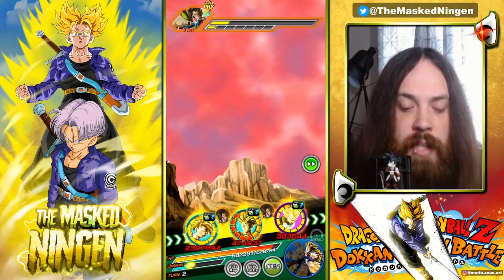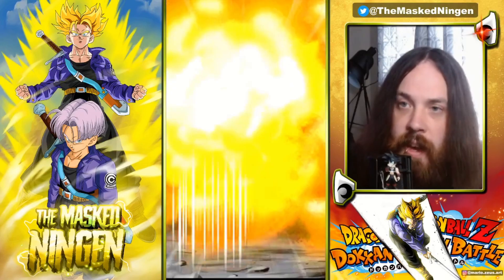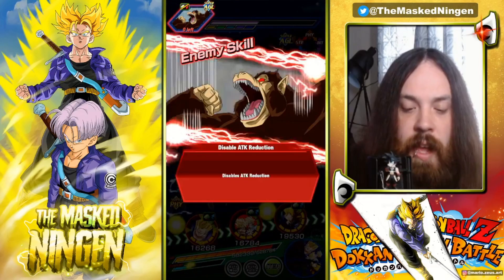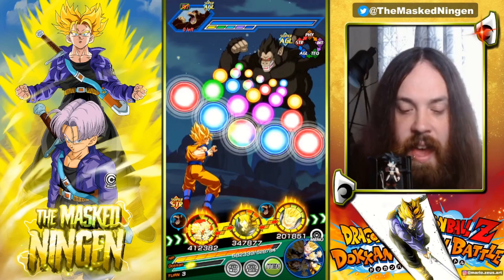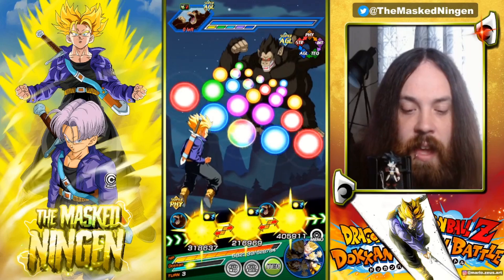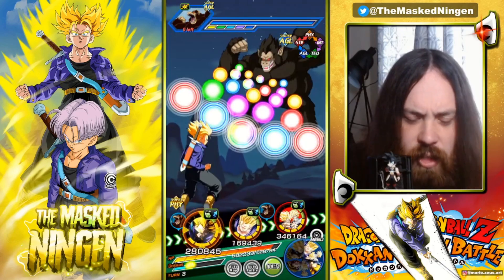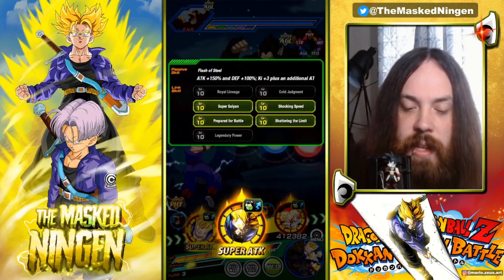You could run him on the team for the support but they don't link, so it's a little bit more awkward. This rotation with AGL Trunks is obviously going to be very good for links. Xeno Vegeta is a 40% support for Vegeta family, and that's one of the reasons why Goku and Gohan's leader skill is so good — their double 170 lead is super, super good and has a lot of really good units. We have Shocking Speed and Prepared for Battle which is a very interesting link combination.